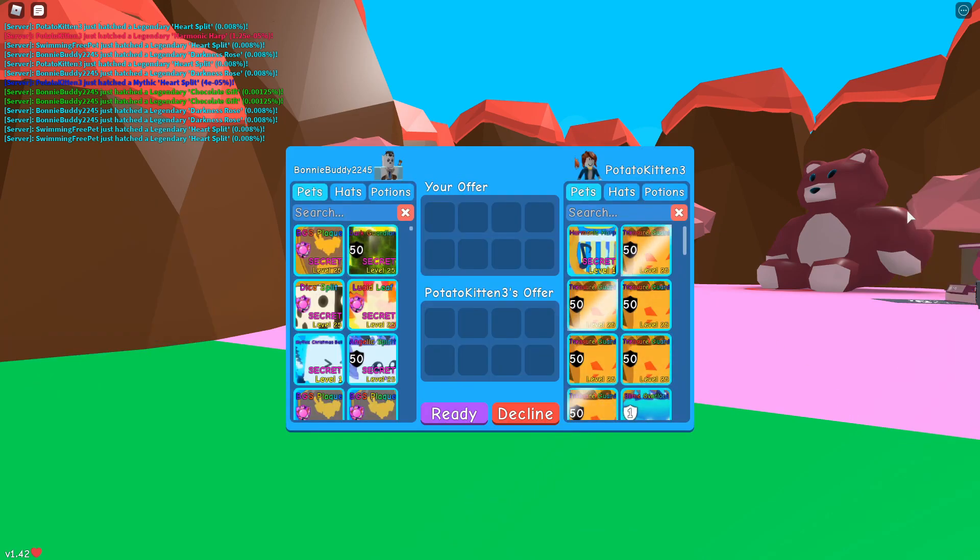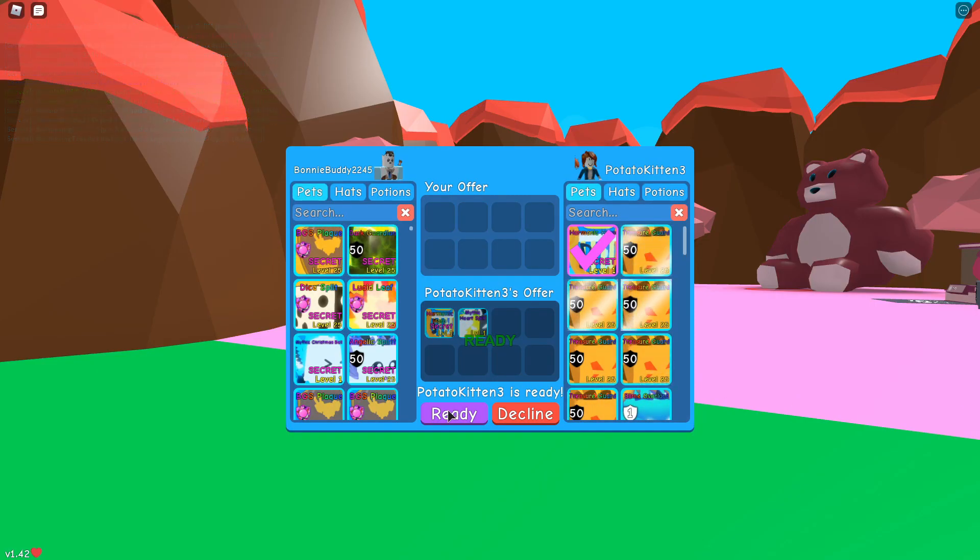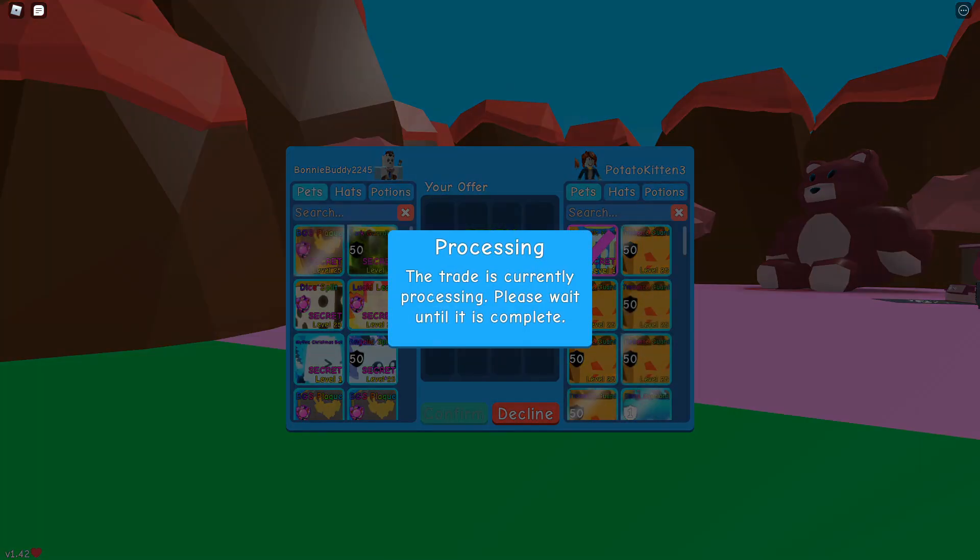Potato Kitten 3 — there it is. Okay, I'm not even gonna look at the stats yet. I don't even know what the stats are. And then I think we hatched like a Mystic Heart Split — yeah, we can check that thing out too. So yeah, let's accept that. Oh my gosh, yo, this is so exciting. Just look at how cool that looks.